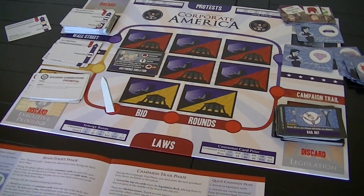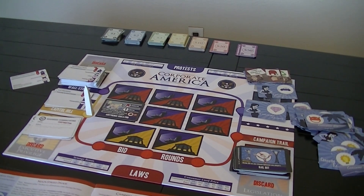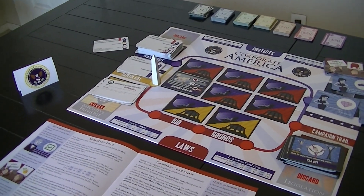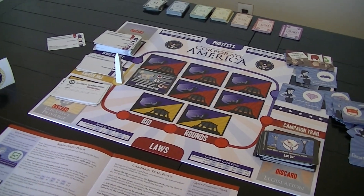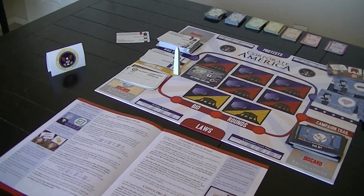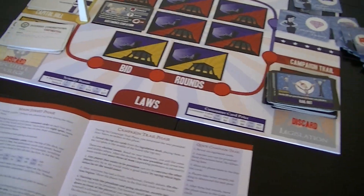Once everyone's bid through three rounds, we go to Capitol Hill. Everyone's donations are flipped over, and whoever has the most cash in front of them is the new president. If there's a tie, you go to the Supreme Court — essentially, find someone not involved in the game to make the decision arbitrarily. They say children make good Supreme Court justices, but you could roll a die. All the bids then go back to the Treasury, and the new president gets one of the four executive privilege cards.